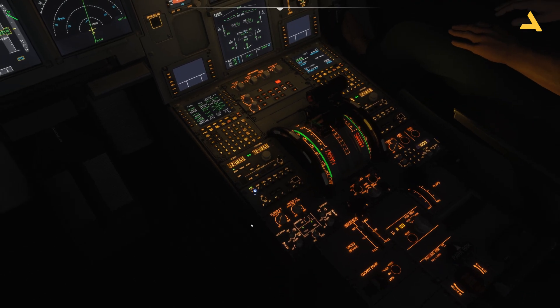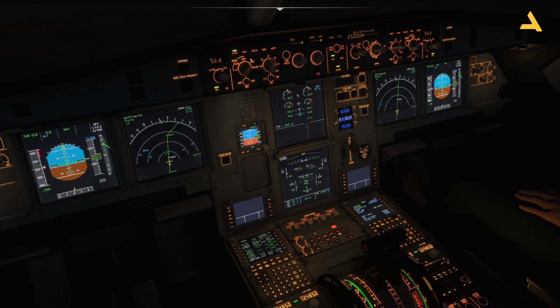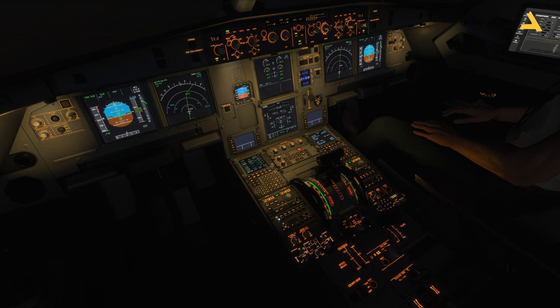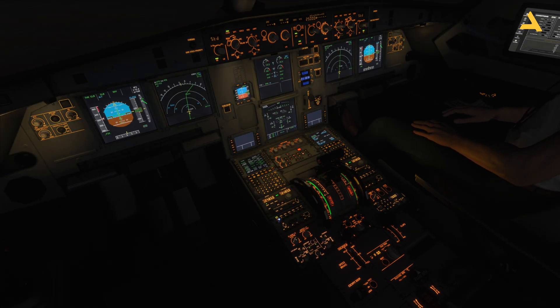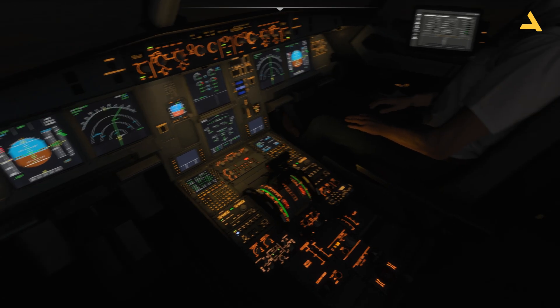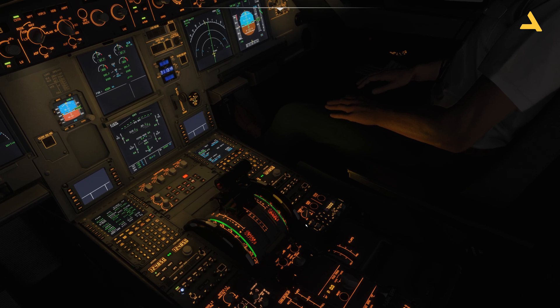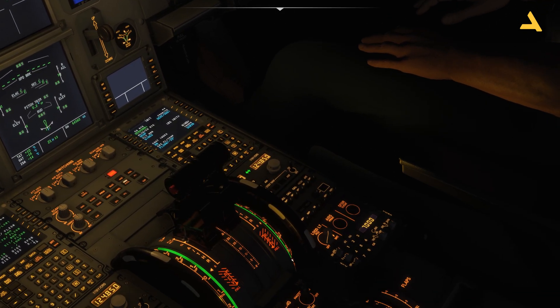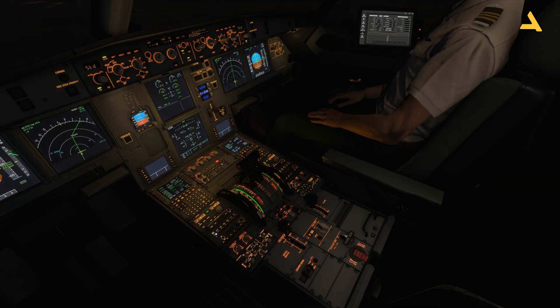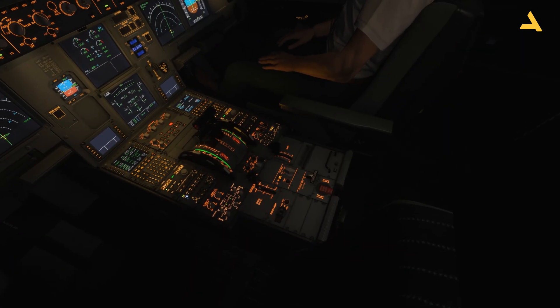There are two more controls here. This is the floodlight for these panels — I'll move this control and you can see the brightness changes. I keep it like this usually during the flight. Then this is the light for the pedestal backlight, which you can change. There is also a floodlight for the pedestal — if you cannot see anything over here, you can adjust it. During the flight I keep it like this so it's easy to look at the controls.